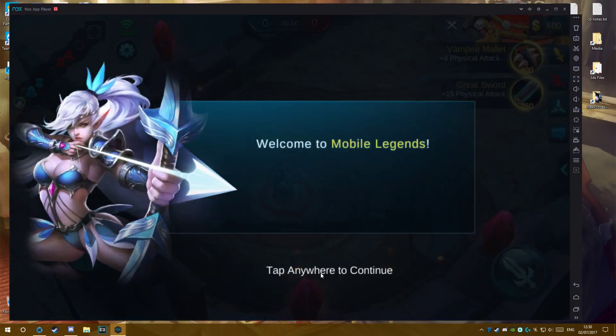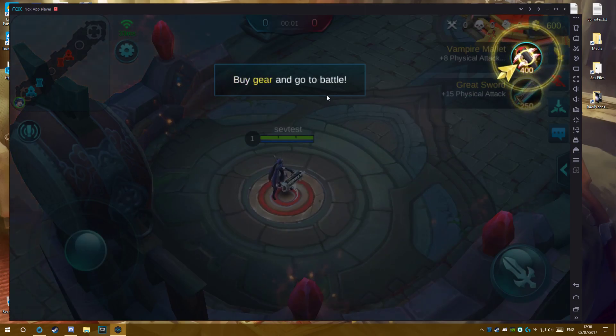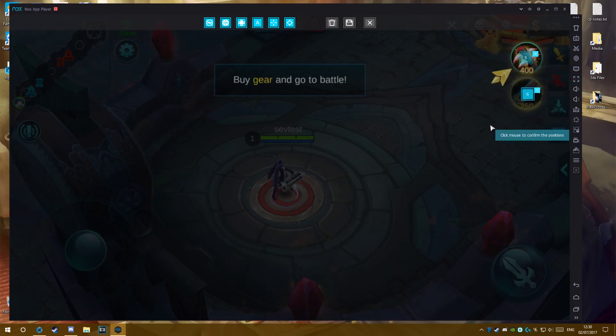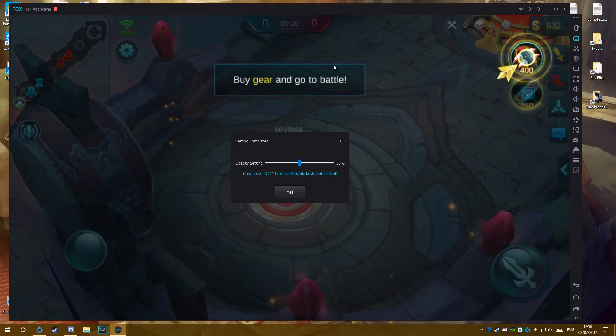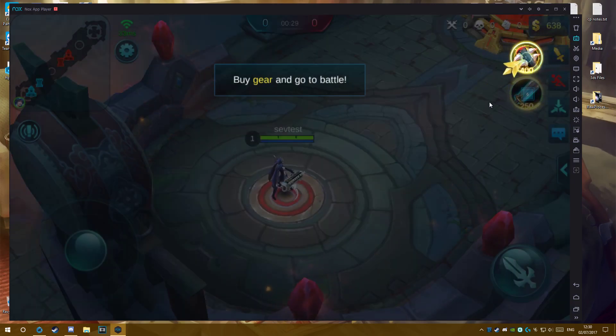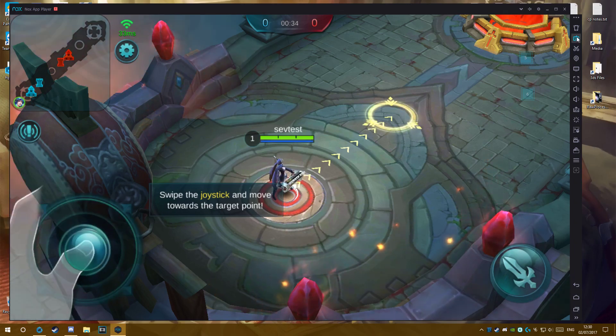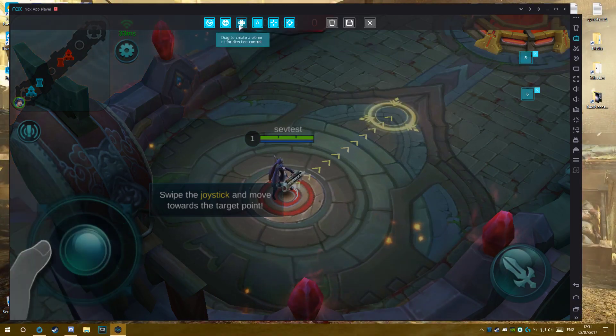Welcome to Mobile Legends. Use the recommended gestures when playing to make fighting easier. Try swiping the joystick to move your servant around. Master, go towards the target.